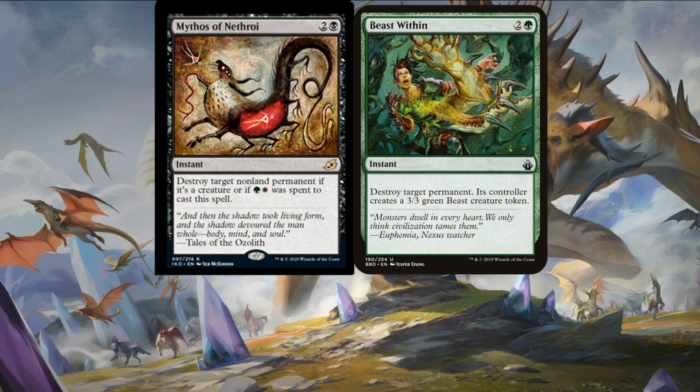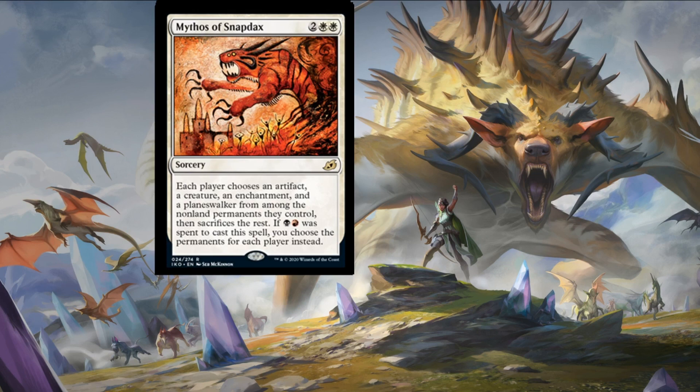Next up in this cycle is Mythos of Snapdax — two colorless and two plains for a sorcery. Each player chooses an artifact, a creature, an enchantment, and a planeswalker from among the non-land permanents they control, then sacrifices the rest. If a swamp and a mountain was spent to cast this spell, you choose the permanents for each player instead. Really naughty — potentially ruin someone's day. Even if you can't pay the right colors it will keep big board states under control. Another great piece of removal in limited and commander format.